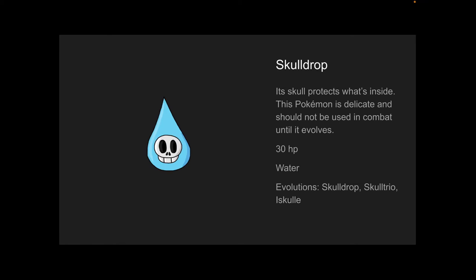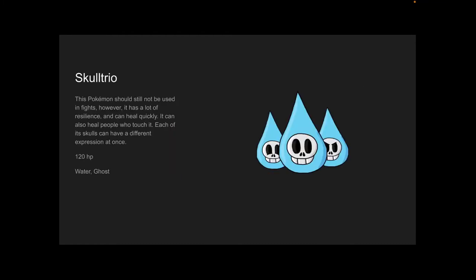This is starter number two, Skull Drop. Its skull protects what's inside. This Pokémon is delicate and should not be used in combat until it evolves. 30 HP, water type. Evolutions are Skull Trio and ISkull. Skull Trio — this Pokémon should still not be used in fights. However, it has a lot of resilience and can heal quickly. It can also heal people who touch it. Each of its skulls can have a different expression at once, as you can see over here in the picture. 120 HP, and it is a water and ghost type.